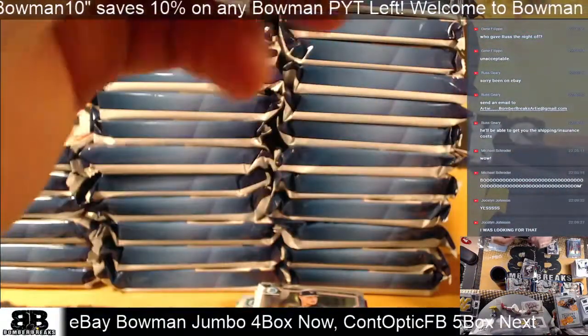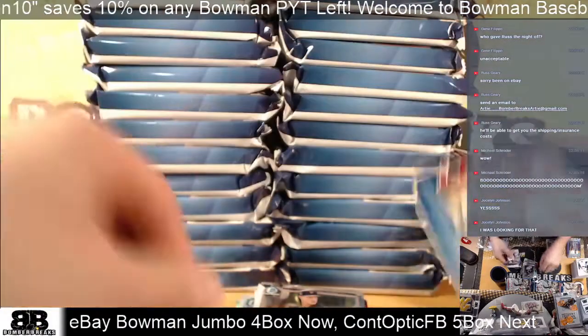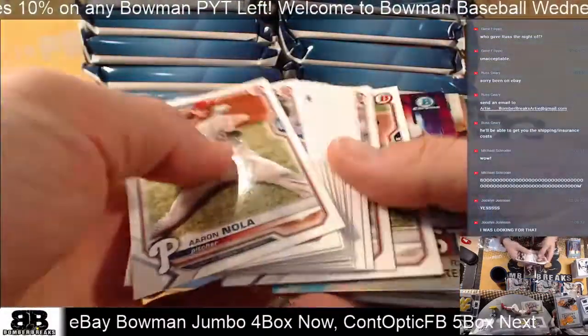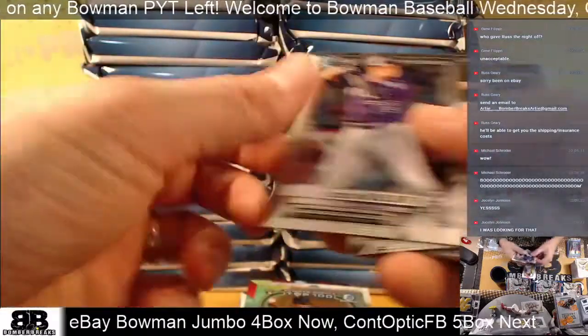And Witt Junior again. Riley, Green, Alvarez, Sixto Sanchez, Welker, Abel, Howard, Cruz, Mania.